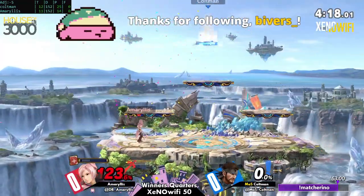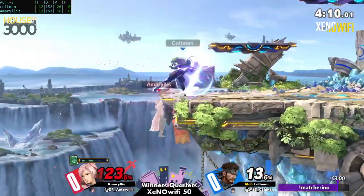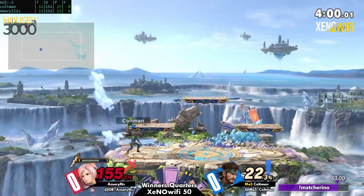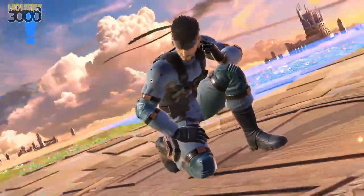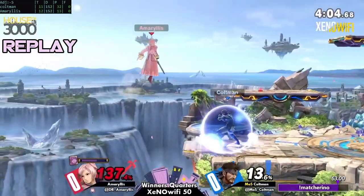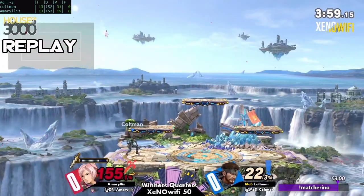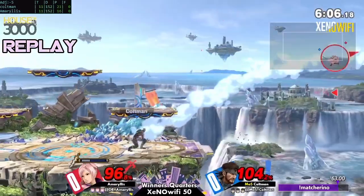Bimber sticks for the follow - oh no, they missed the ledge and died for it! Coltman fresh. This might be the breath of fresh air that Amaryllis needed. They chose to swing on the button that was slowly coming down on them. Coltman takes game one! That was great stuff. Just as planned - had that Mortar ready for them, to punish whatever button they were going to jump on stage with.